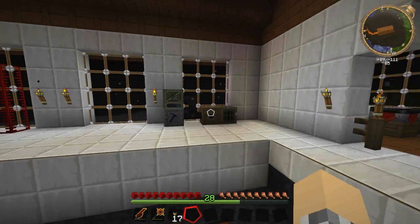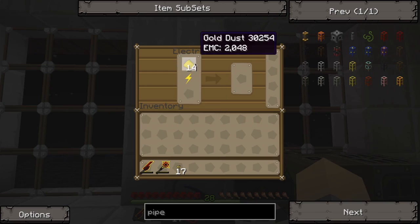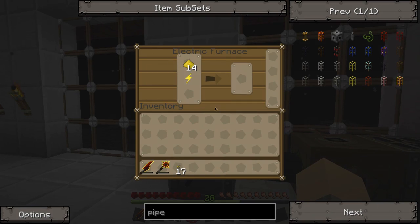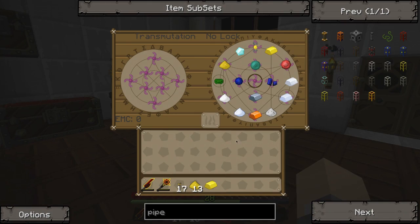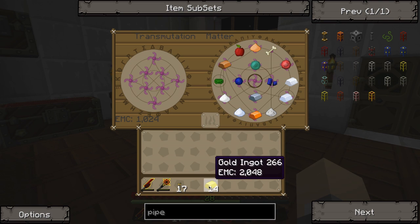Now, before we sign off for this episode, let's make some gold pipes too. Where did I put that dust? Got the dust — let's throw that in there. And while that's... you know what, I just had this brilliant time-saving idea. Roll with me on this — we got that, we got this. Now, if we go over here to our transmutation tablet — I wish I'd thought about this when I was doing all the sand — if we throw these in here, we can transmute it into this. See? It's not cheating, it's just speeding up the process.